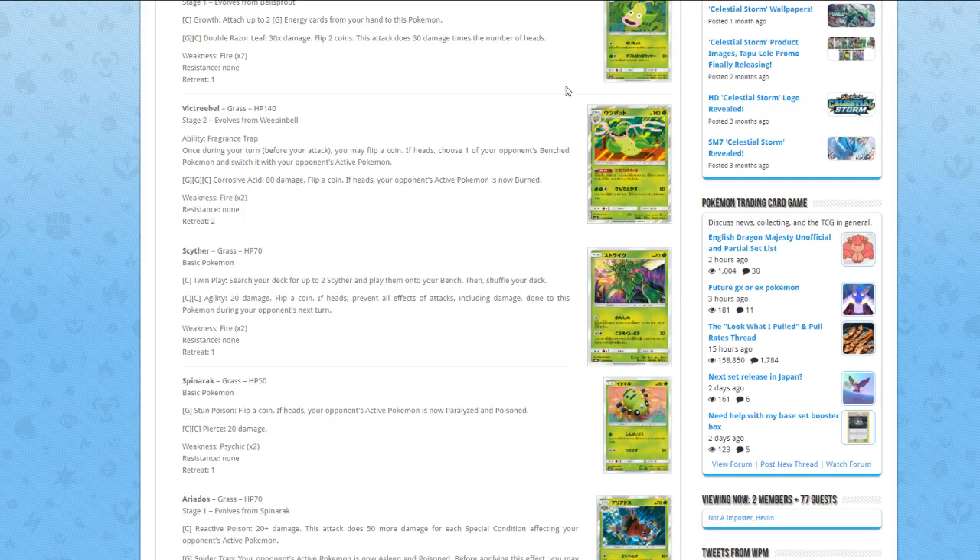As for now, the second attack for two Colorless does 20 damage, flip a coin, if heads prevent all effects of the attack including damage done to this Pokémon during your opponent's next turn. If you were going to play Scyther, it's 100% going to be for the first attack because Scizor might be good, so we will see later.